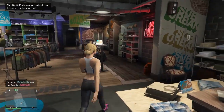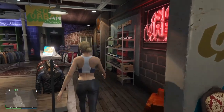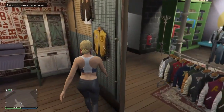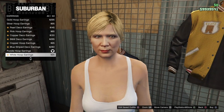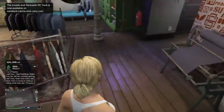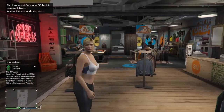Once you get to the clothing store, make sure you do not have any earrings on at all. Go to Earrings and take them off. Now you're ready to do this glitch. What you're going to do is copy every outfit that I show you, so let's get straight into the first outfit.